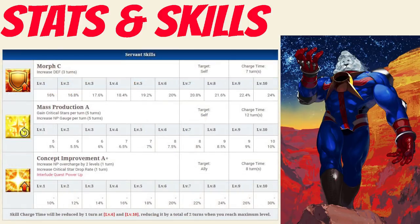Taking a look at his skills, his first skill is Morph Rank C, which increases his defense for 3 turns between 16-24%, depending on level. His second skill is Mass Production Rank A, which grants him between 5-10 crit stars per turn for 5 turns, and increases his Noble Phantasm gauge per turn between 5-10% for 5 turns, both depending on level.